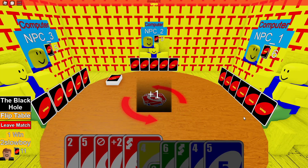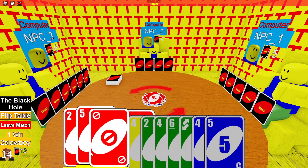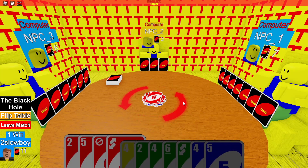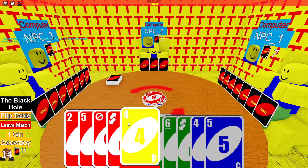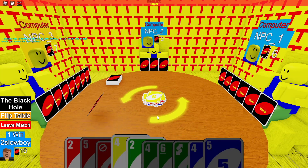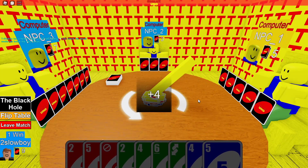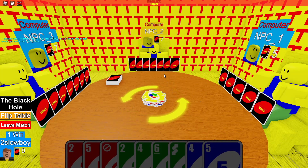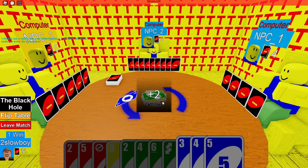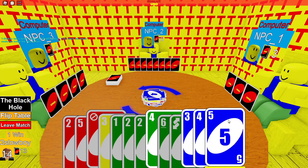I draw a plus-four card, I get skipped, and I get an additional plus-two, making me have 12 cards. I should reverse — I play plus-two, plus-two on NPC one, reverse back to NPC three. I play four and NPC two gets plus-four, drawing four cards. I get plus-two skip, NPC plays plus-two skip, then plus-four skip.